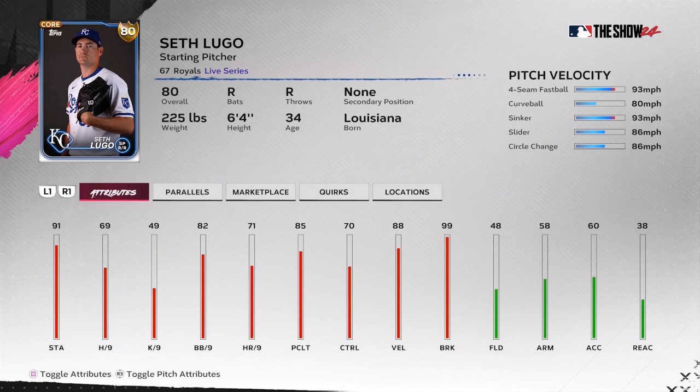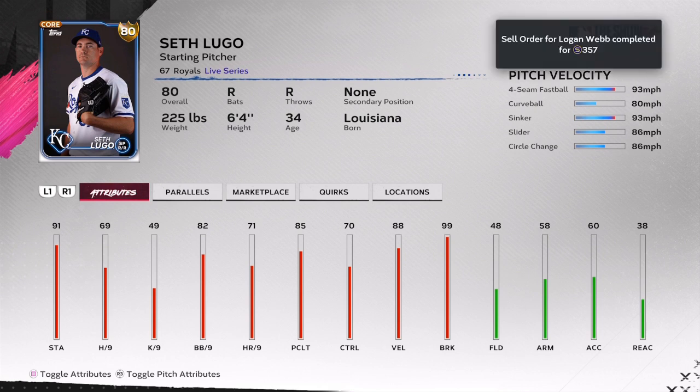Seth Lugo in the month of May is five and zero and should get a plus three — 1.79 ERA, 9.67 K's per nine. Make sure that you invest into these cards right now. Once they get that plus two, plus three, or plus four, that's where you're going to see your stub profit.